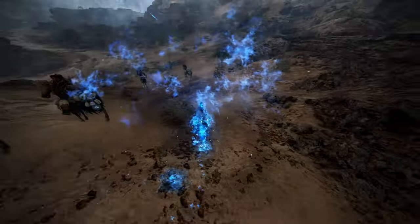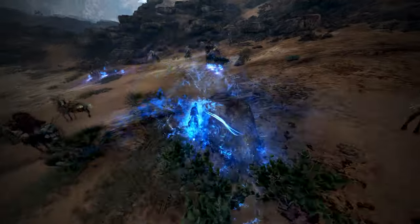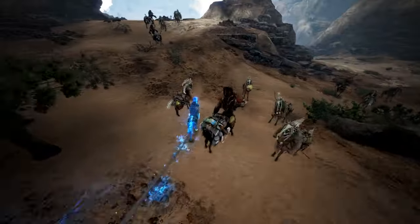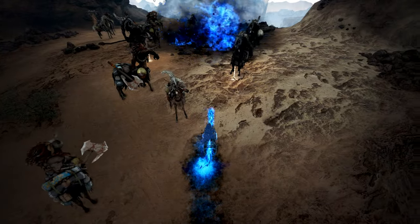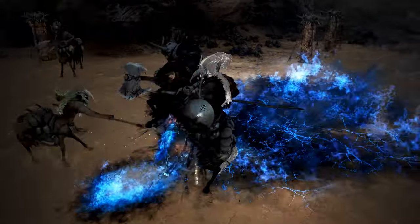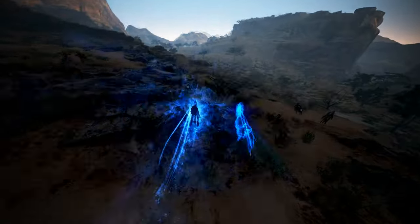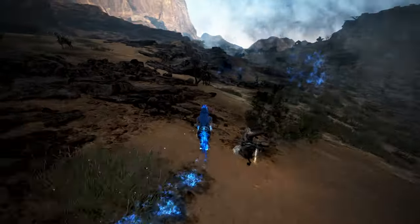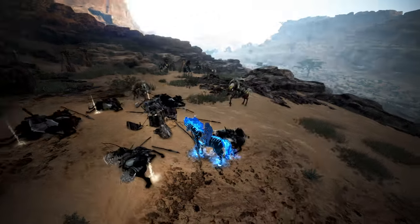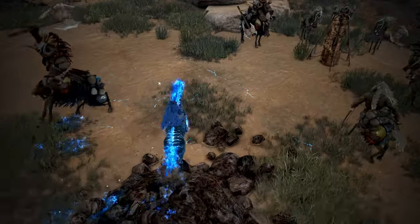I decided to harass some centaurs — kind of fitting because they're horse people. Running through with the 4th instant acceleration also does damage, just like the 3rd instant acceleration. This is the ranged attack that the Doom gains over the tier 9. That's the normal attack — same as the tier 9 — but you also have the ability to do ranged damage. As you can see, it does kill the centaurs. That's the normal tier 9 attack — you can still do that, of course.